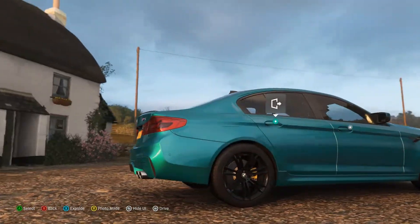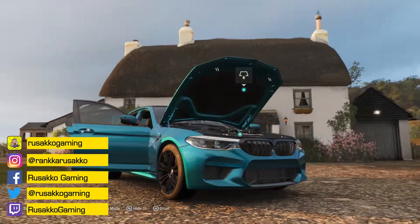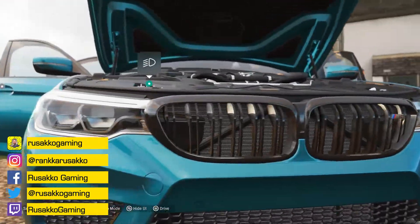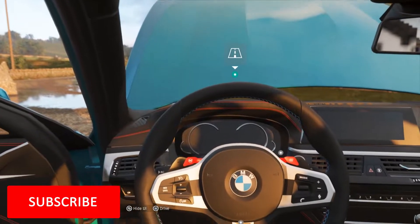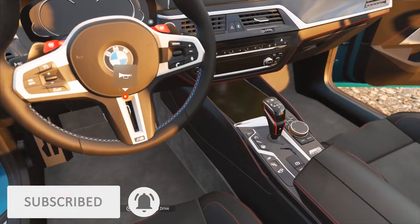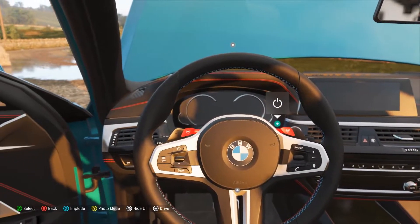Today we're continuing Forza Horizon 4 and we're driving with this 2018 BMW M5. And as you can see, this is absolutely adorable from inside. Let's take a first joyride and see how this car is sounding when we're driving normally here in the road.